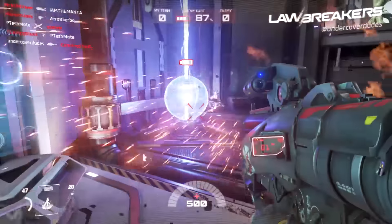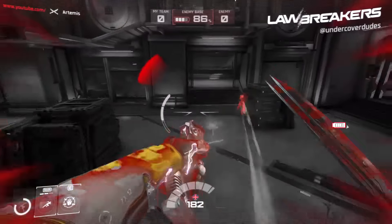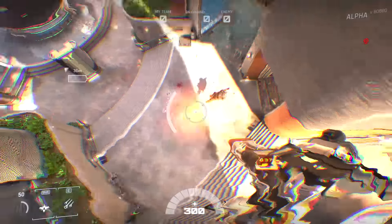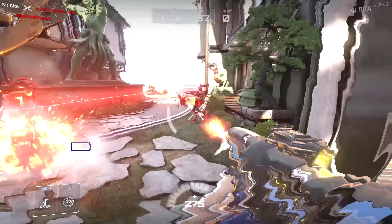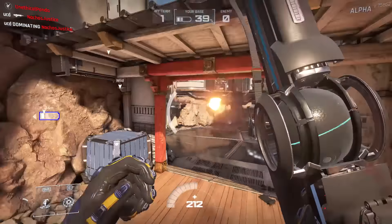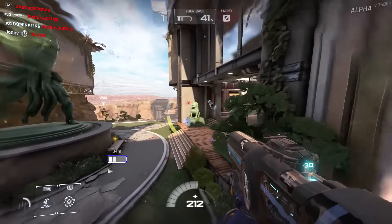A direct hit by Titan's rocket launcher can one-shot the extremely low health Assassin, but the dual blades of the Assassin can wipe out a Titan in seconds. The minigun of the Vanguard can melt most classes at close to medium range, but the assault rifle of the Enforcer can be deadly at range in the right hands. Since Lawbreakers is such a fast-paced game, you definitely have to be on your toes in order to one-up your opponent.